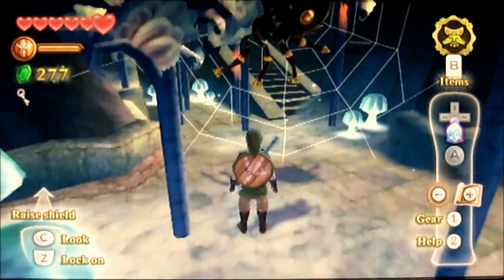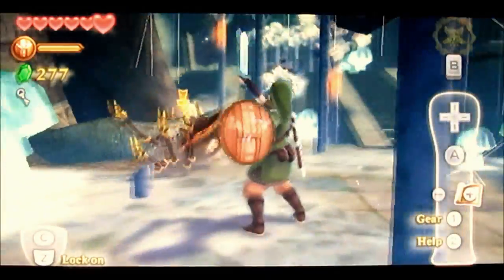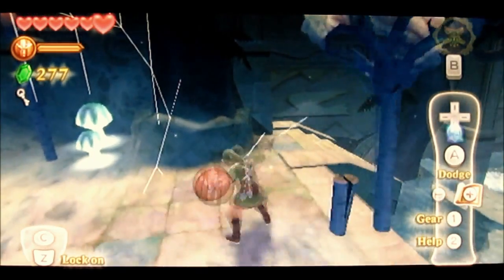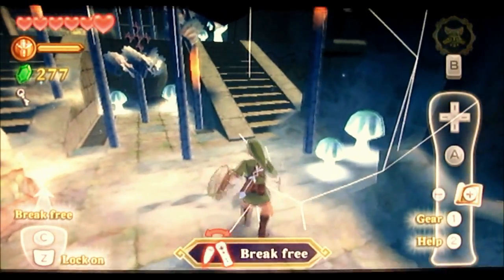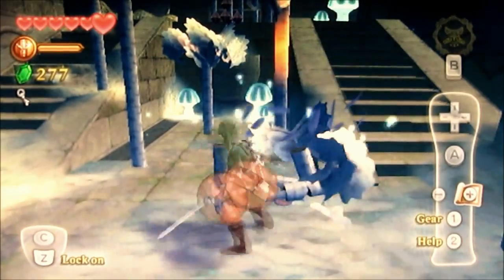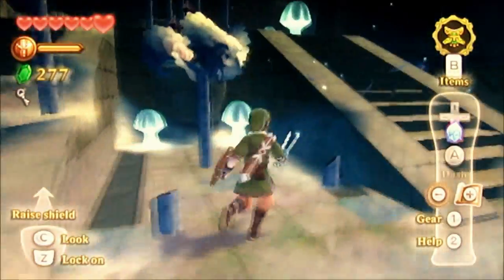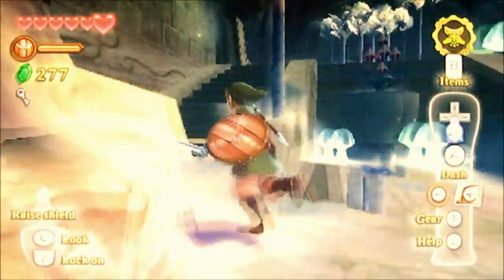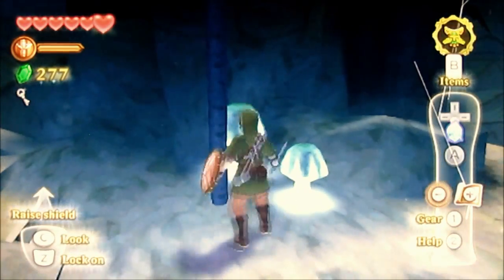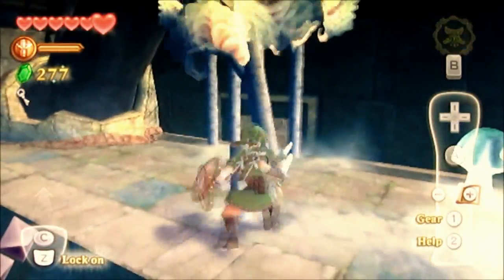Hop up here — I guess chop this stuff down. Holy balls! Oh yeah, freaking in the abdomen! I always love chopping these trees down — that's so cool. Get off me! Look here — that is so awesome. I mean seriously, you can't deny that's awesome. You could never do that in Twilight Princess. Let's freaking chop this stuff like no tomorrow! I love this. All right, I'm just gonna do it one more time.